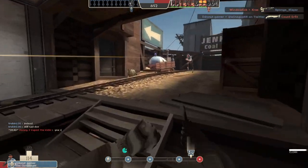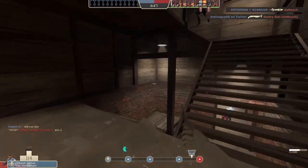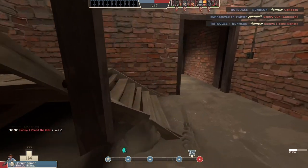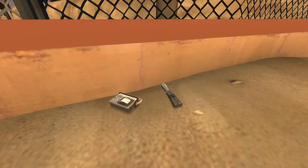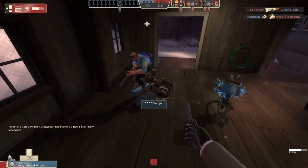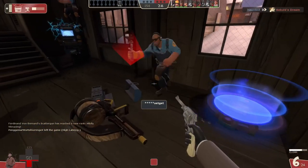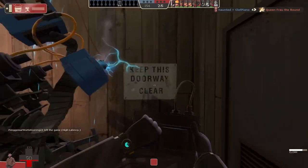Knowing that a Spy could be behind you at this particular moment is enough to put anyone on edge. As an Engineer main, I always feel particularly targeted. The Spy has a weapon slot dedicated to destroying Engineer's buildings. They're drawn to sentry nests like flies to an unusual Engineer's cap. That's part of their role — disrupt the Engineer.